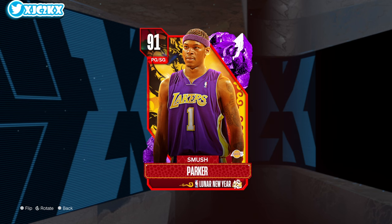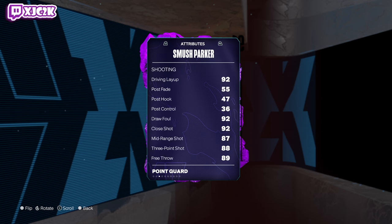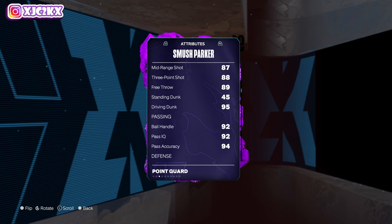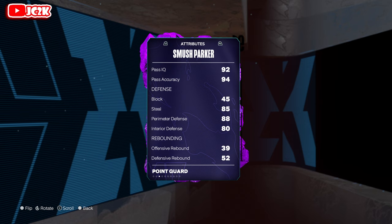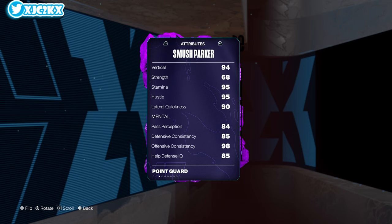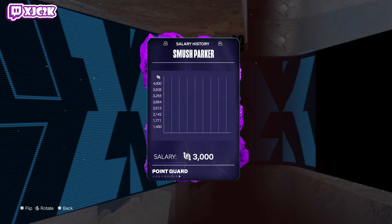Let's take a look at this brand new Smush Parker card, who is a 6-4 PG: 94 offense, 91 defense, 92 driving layup, 87 midrange, 88 3-ball, 95 driving dunks — so he's really athletic — 92 ball handle, 94 pass accuracy. Defensively, low block, but everything else is solid: 85 steal, 88 perimeter, 80 interior, 93 speed, 89 acceleration, 94 vert, 90 lateral quickness. Everything honestly across the board is very good for a budget point guard.